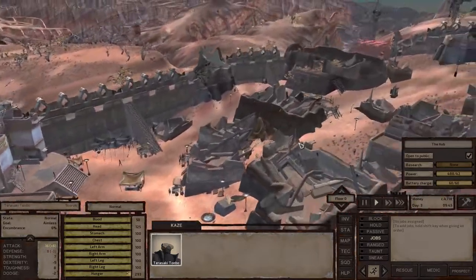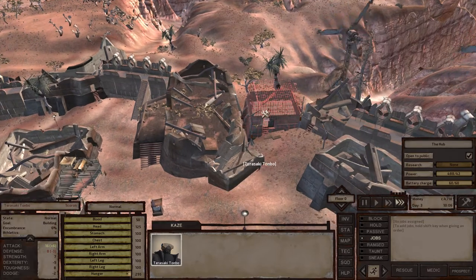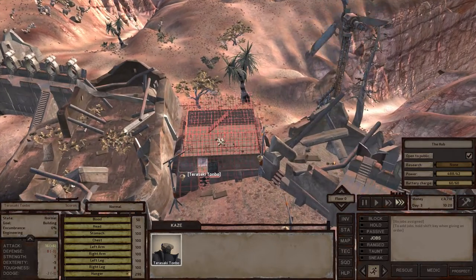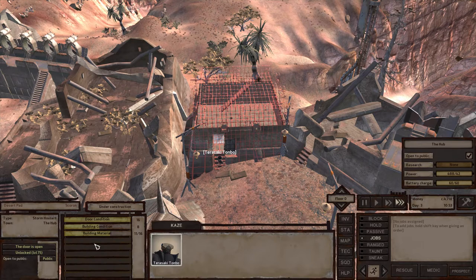Let's run back and accelerate a little bit faster. When you hover your mouse over the building, it changes to the building icon. All you need to do is right-click it, and your character will understand it needs to be repaired. If it has materials with it, it will deposit the materials and continue the repairs. You can see we did deposit four units of building materials and the condition is slowly improving.